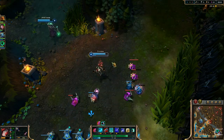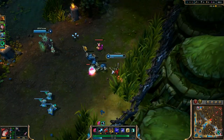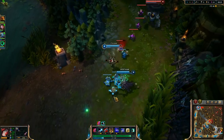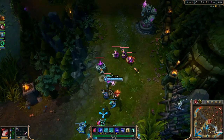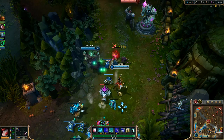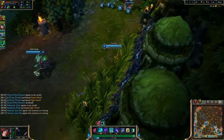Do as much damage as I can and put the pressure on. Get him out of lane — I know he wants to lifesteal back up. Just gonna keep him away. Who's their jungler? Lee Sin? Sure you can handle me. I believe this is a premade game on their side. I don't have anybody on my side who's premade with me. 61 CS at 9 minutes.